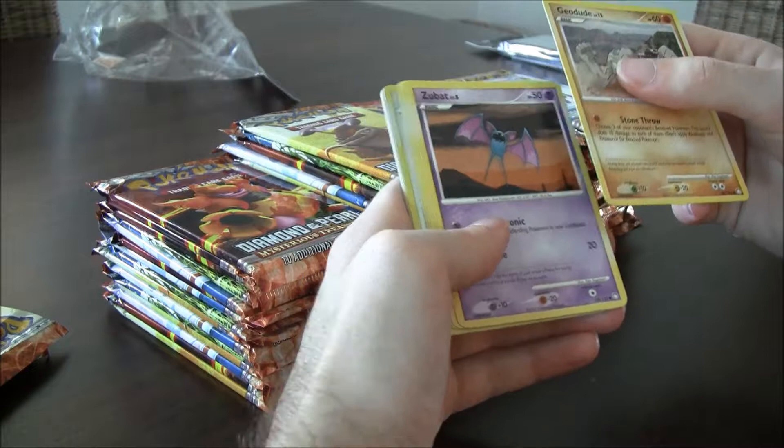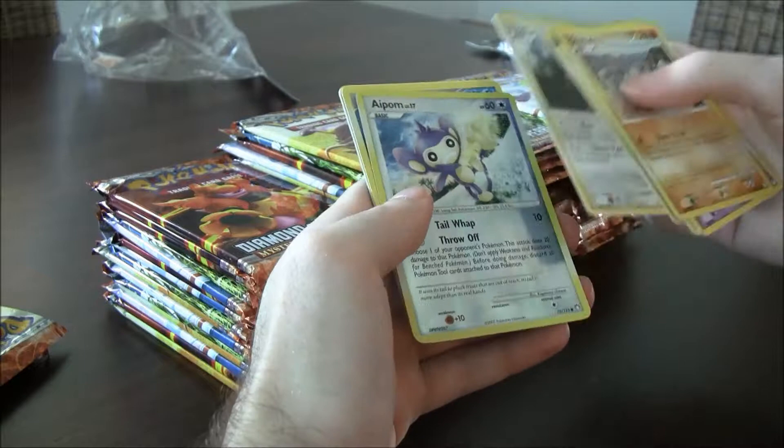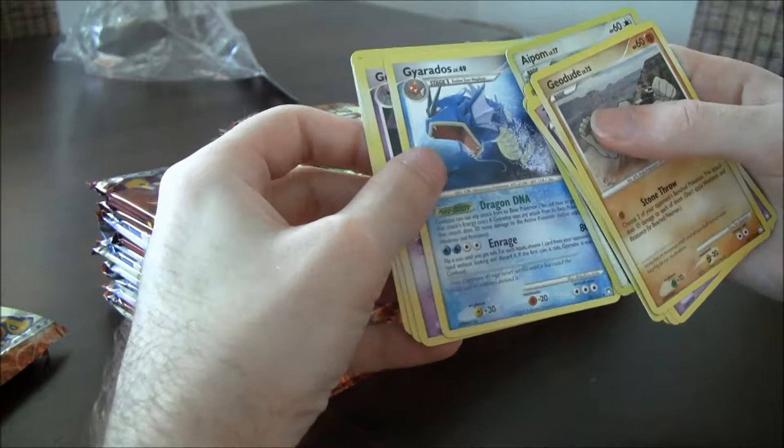Geodude, Zubat, Magikarp, Paras. Teddiursa, reverse Aipom, Gyarados, Golbat, Quilava, and Magmar.